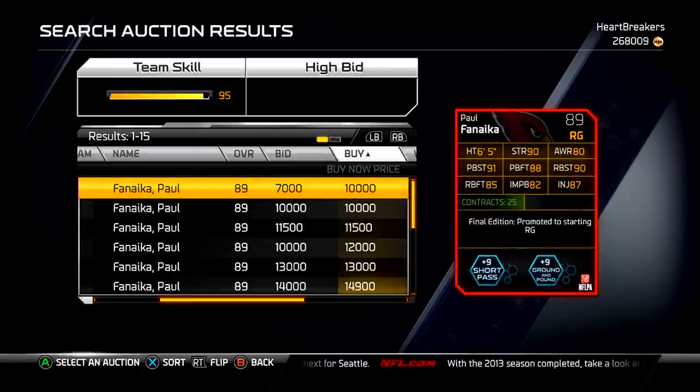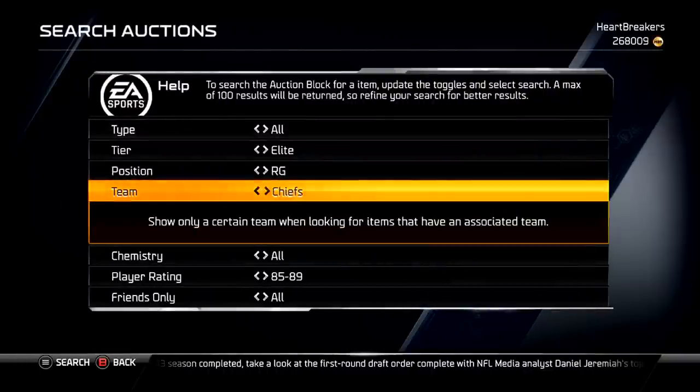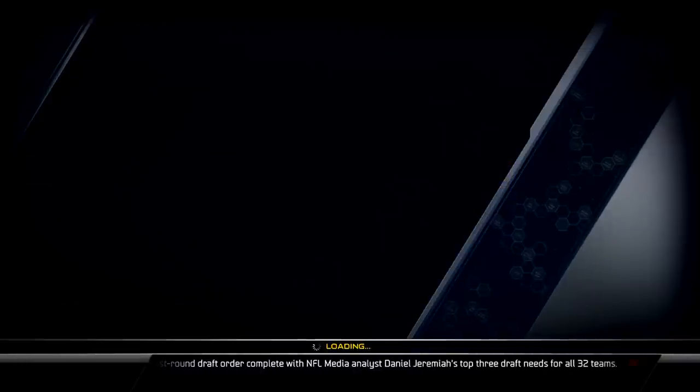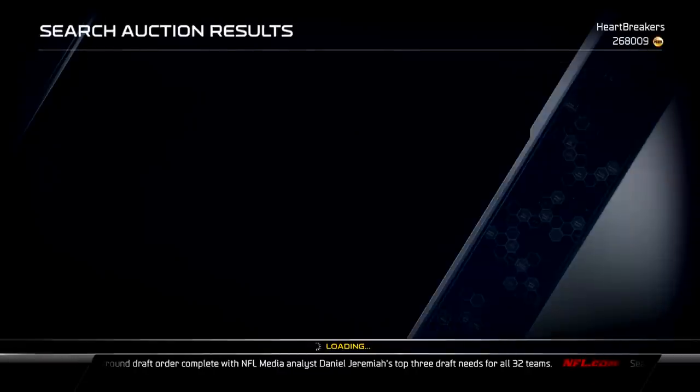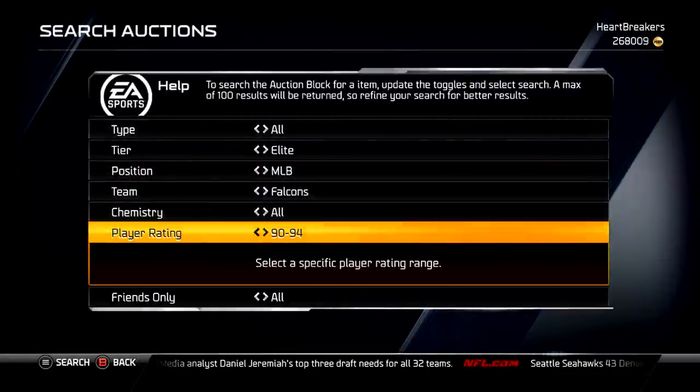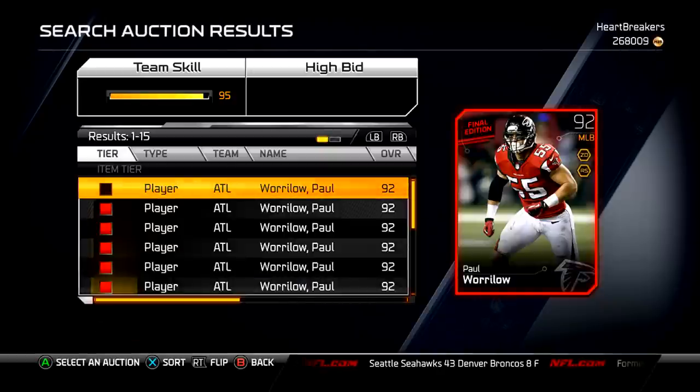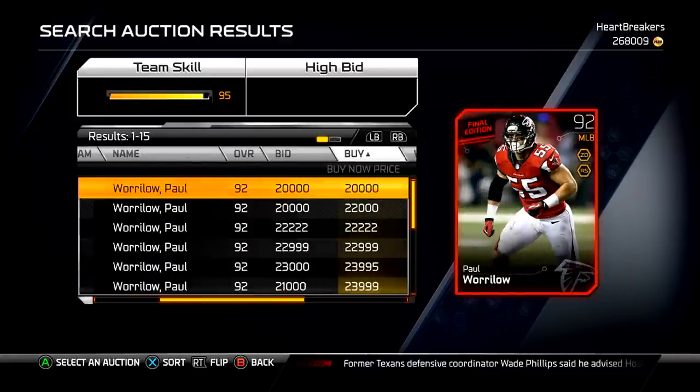I don't know why Antrell Rolle got a final edition. If you know football at least a decent amount, you've heard of Antrell Rolle. I know who he is, but I know way too much about football so I really can't judge. You can't judge people for not knowing who Antrell Rolle is — but if you know decent stuff about football, you should know who he is. Paul Worolo is 20k, and that makes it 41k to get Antrell Rolle.